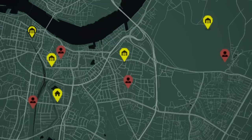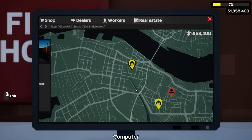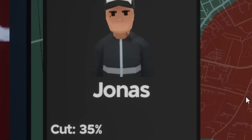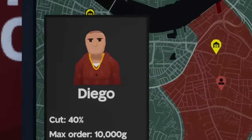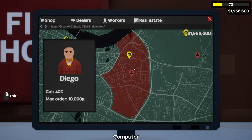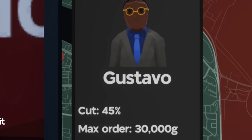There are currently only four distributors and they each have their own territory. First is Nazar with a 30% cut and 4,000 grams, controlling the starting warehouse. Next is Jonas with a 35% cut and 7,000 gram max order, controlling the house territory. Then there's Diego with a 40% cut and 10,000 gram max order, controlling the second warehouse.